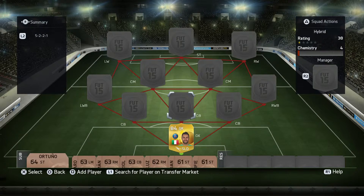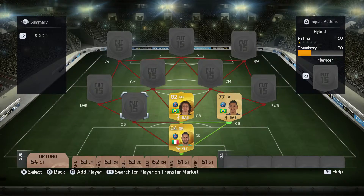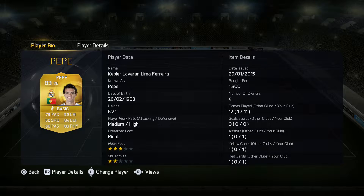At centre back, in the middle we have Devon Louise, on the right we have Marquette, and on the left we have Pepe. Pepe is a fairly good centre back with nice height and high defensive work rates — always good. Not the fastest, but his defending and physical are good.